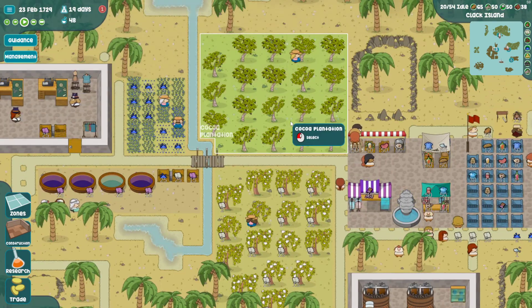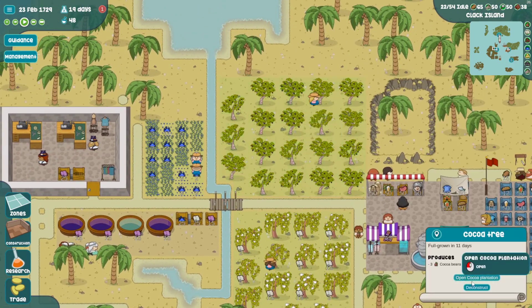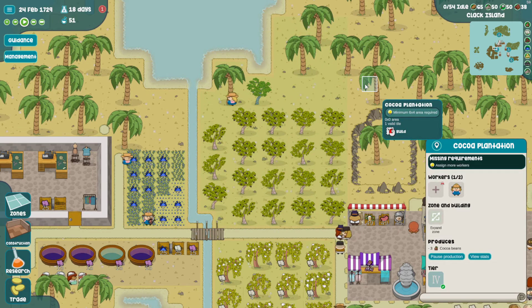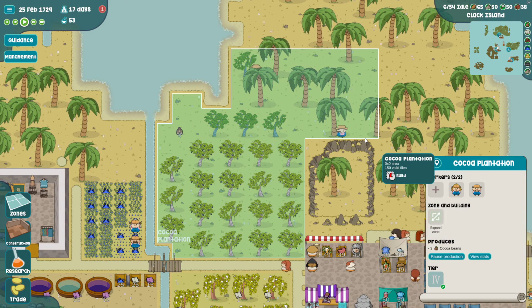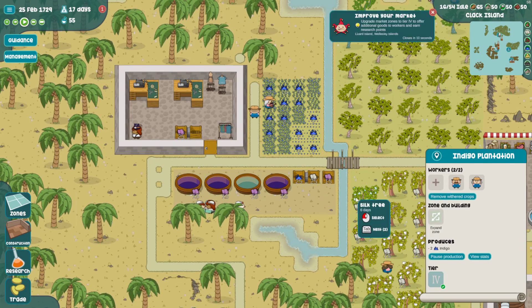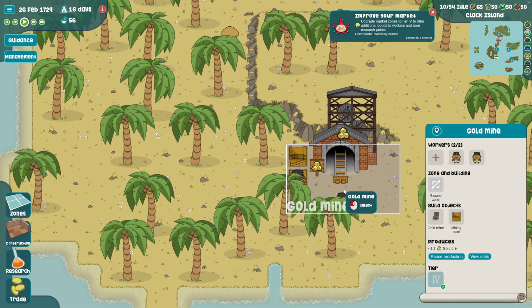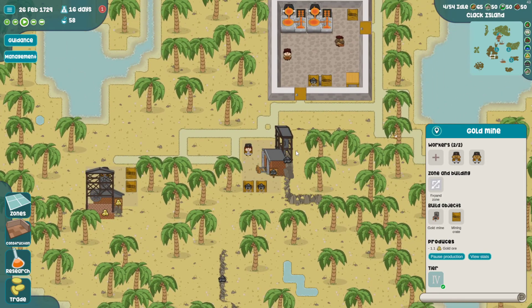Our cocoa plantation might not be big enough because these guys have used all the cocoa and they're idle right now. Let's expand the size of it - just have this lady start planting more cocoa bushes. Oh we're actually big enough that we need a second worker now. We have an indigo farmer - I have two of them, they just went to eat. We need that gold though. That's producing like 1.1 gold ore a day.